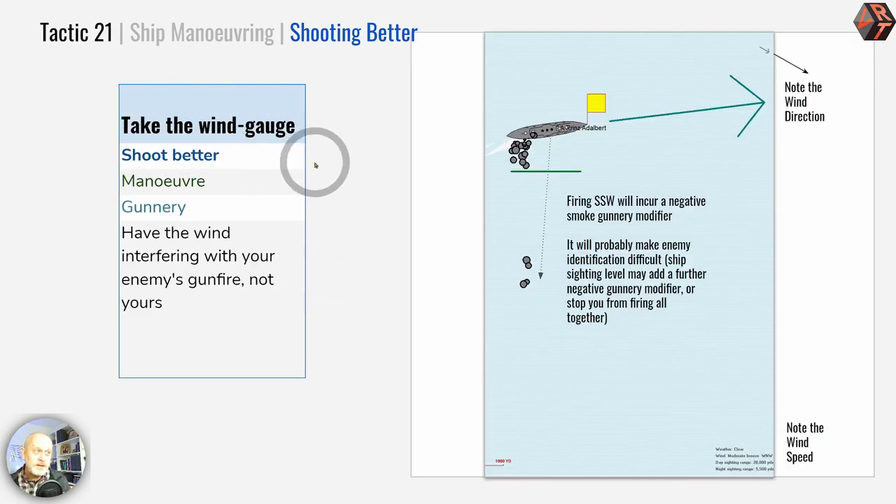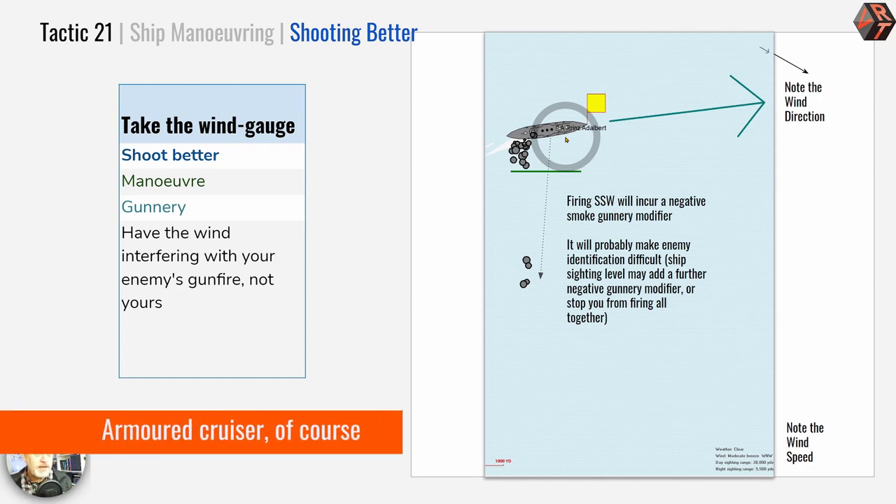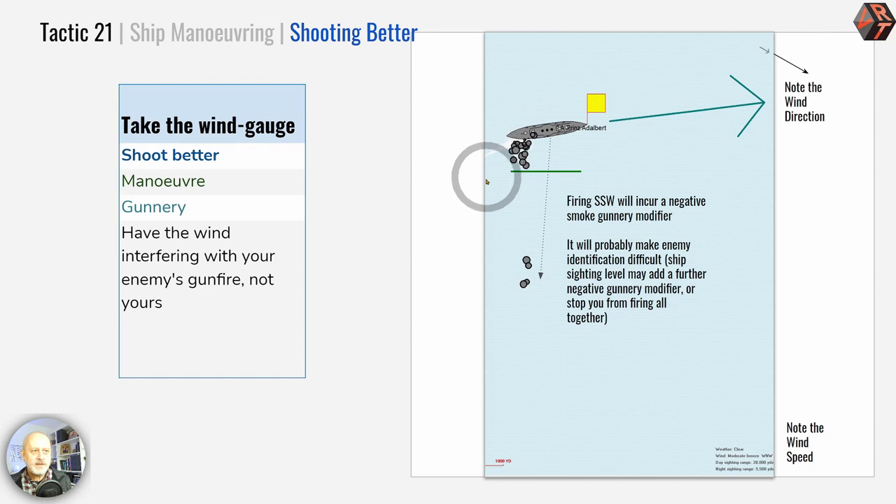Next, a really old-fashioned one: take the wind gauge. Be aware of where the wind is blowing and where that means smoke will interfere. Here the wind direction shows smoke from the Prince Adalbert being blown in a particular direction. If you shoot in that direction it would interfere with your gunnery and potentially a severe modifier would be applied. Better to pick a course that allows the enemy's smoke to interfere with the enemy's gunnery — that's a great thing to do.